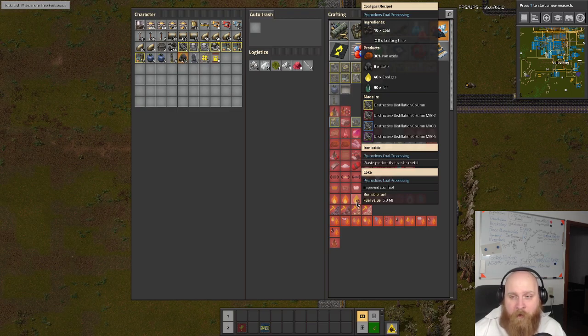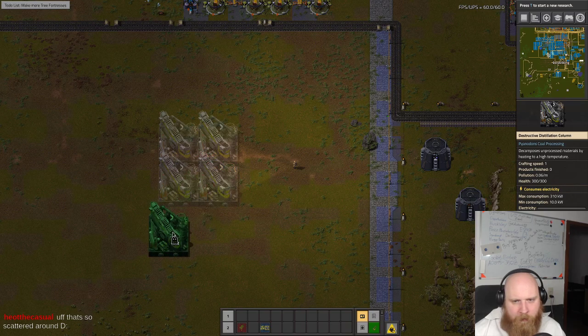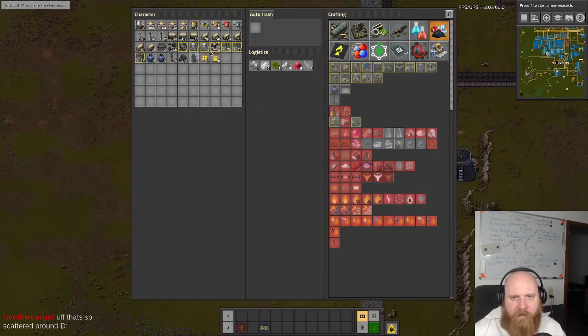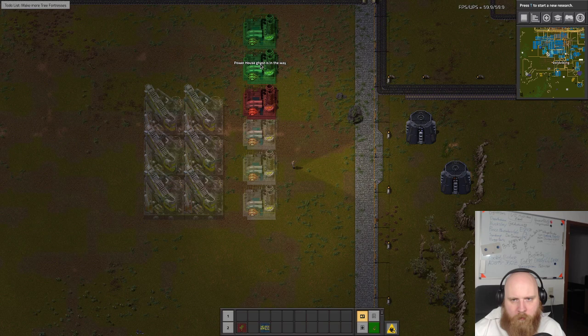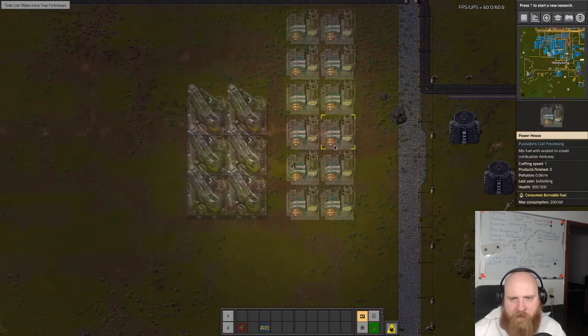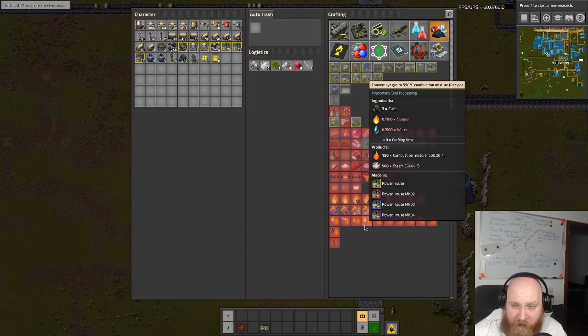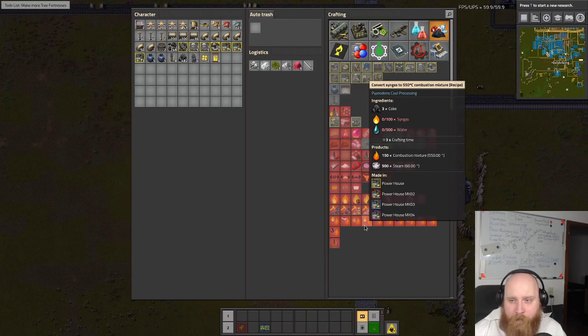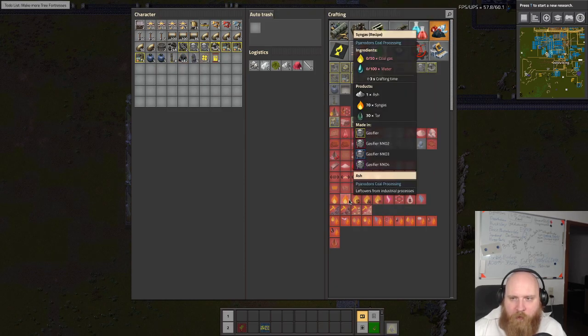This destructive column makes 2 coke per second, so we're going to need six of these. I'm just going to place them as ghosts to give me a sense of scale. Six powerhouses, 12 powerhouses total. 12 powerhouses also need 400 syngas per second. If we have 12 of these we need 1200 syngas every 3 seconds, so divided by 3 that's 400 per second.